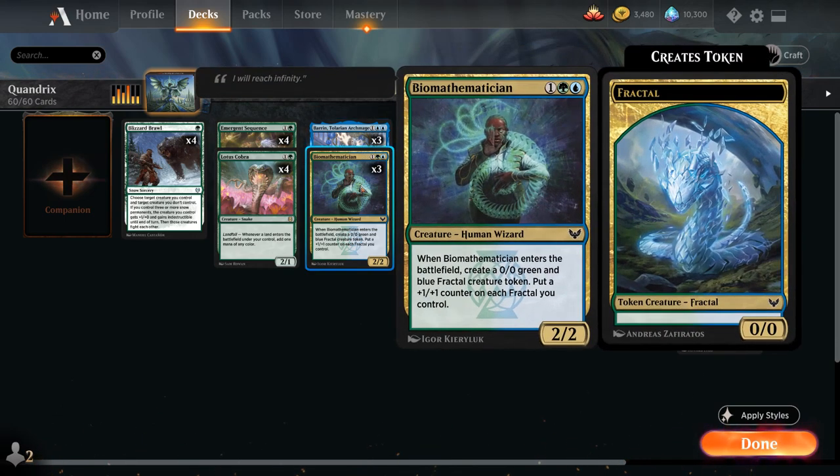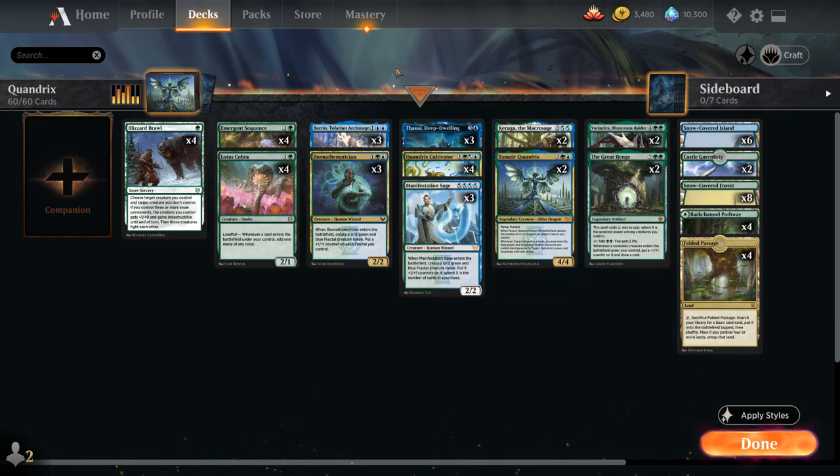Three copies of Biomathematician as a 2/2 that when it enters the battlefield creates a 0/0 green and blue fractal token and puts a +1/+1 counter on each fractal we control. Mathematician is great in multiples and also a nice flicker target for Thassa.